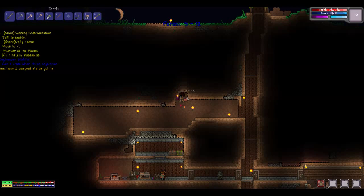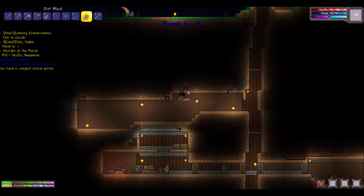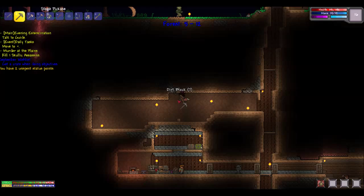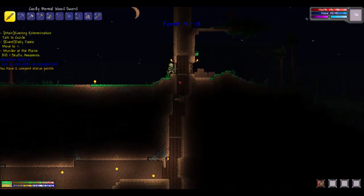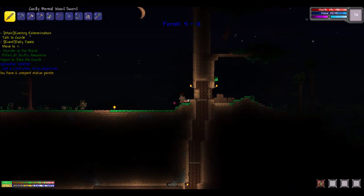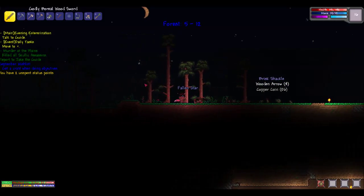Oh no, no, no. That's not good. I need to do this manually then - I don't want to have to repair this all the time. There's my other assassin. Better take him out. Sweet! Quest complete. And he gave me an ancient iron helmet. I don't know if that's good right now. I guess it can't hurt. And a shackle - nice.